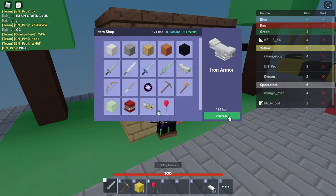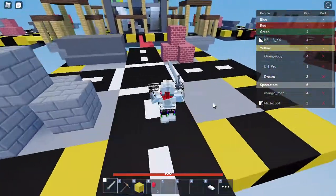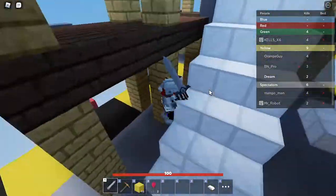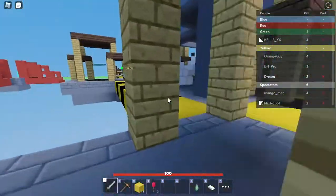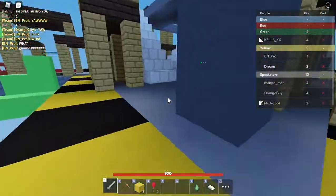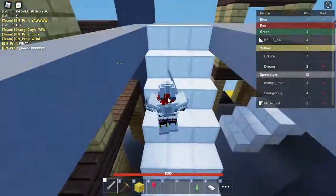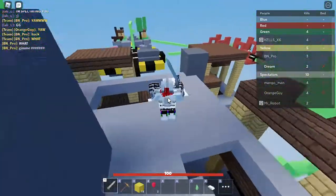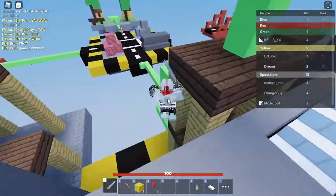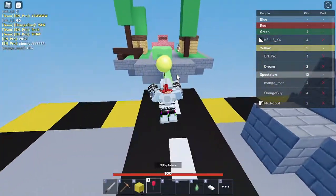Let's go buy the balloon — there we go! It popped already, I don't want to die this time. I'll hold off on the balloon for now because I need more emeralds to get a diamond sword first. Where is the last person? I've been trying to find them — oh, I found him! He has default armor which means I can kill him easily.